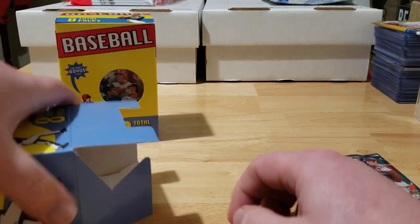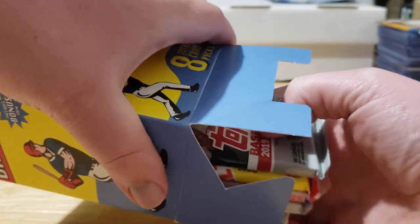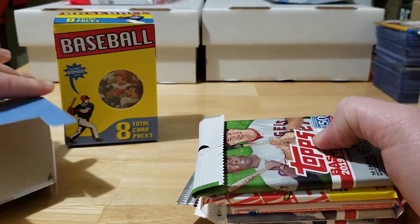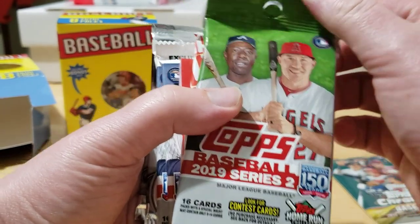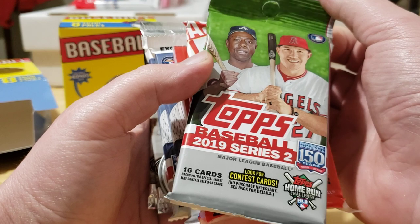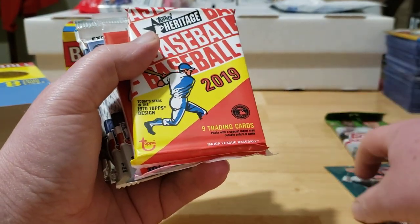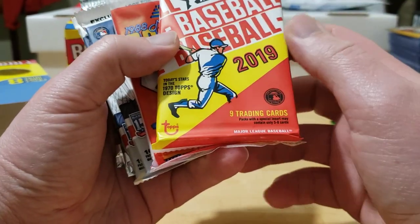Right off the top of Box 1, there it is — 2018 Chrome Update! If we pull a Soto, Acuña, Gleyber, or Ohtani that would just be really fun. The box is otherwise empty of loose cards, but right away we also have a 2019 Series 2 — hoping to hit a Tatis, Alonso, Aloy, or that Vlad short print.